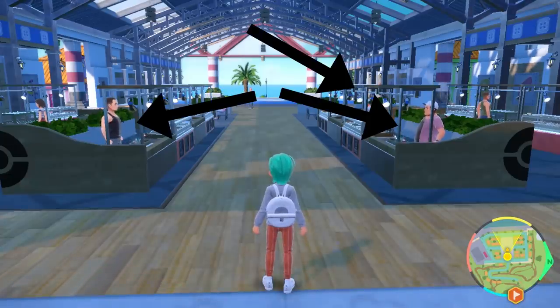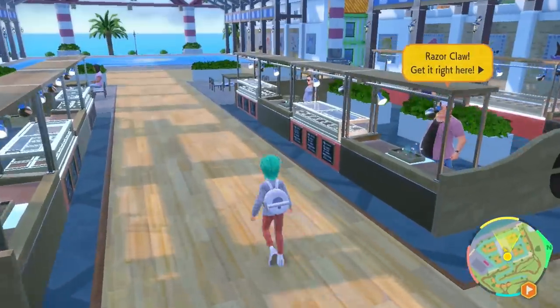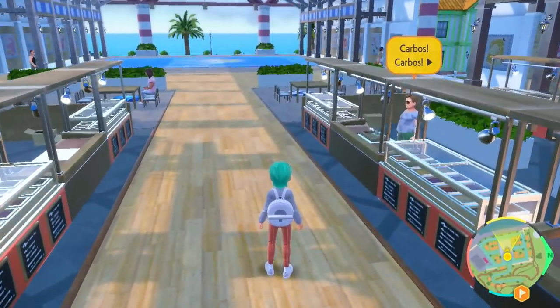The three vendors in the middle of this area are going to have interchanging items, so you will be able to come back on a daily basis and the items will have changed. After a number of hours testing this method, it seems like the items actually change based on a full in-game cycle — not a real-world cycle. When day changes to night and then night turns to day in Pokémon Scarlet and Violet, that is a full day cycle, which lasts approximately 72 minutes.